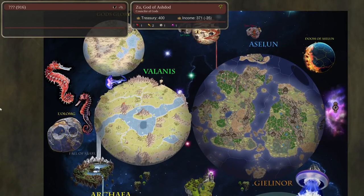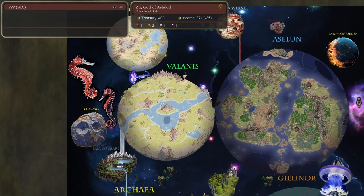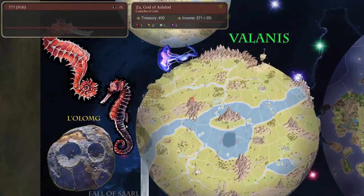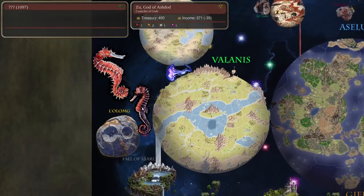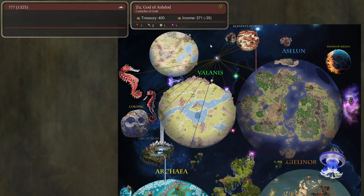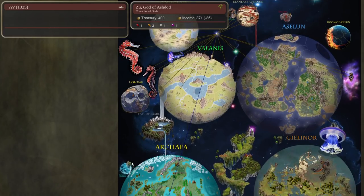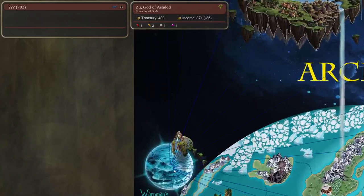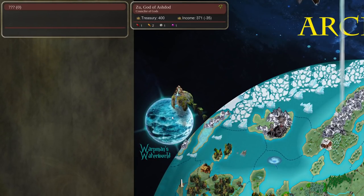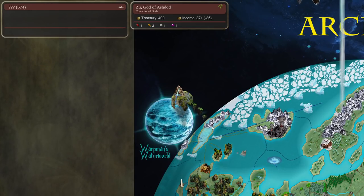You can get from one planet to another through the stars and these little space critters. You can go from one place up to the seahorse and from the seahorse down. It used to be that mostly the only way to get between planets was through these stars, which was really choke-pointy. One of the changes we made for round two is the stars are much less choke-pointy - so this used to be a star but instead it's now a really cool planet with a little moon.